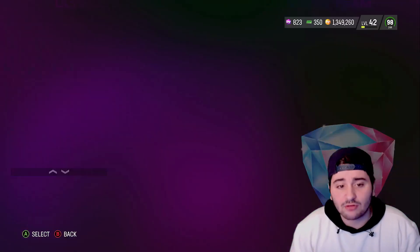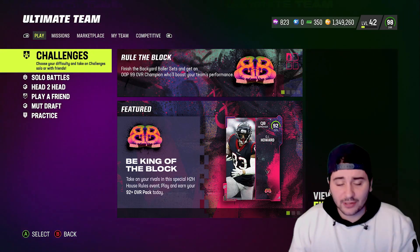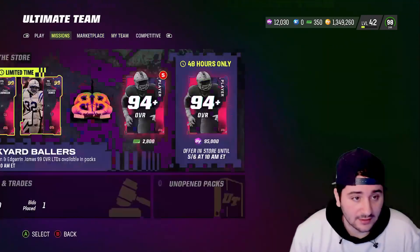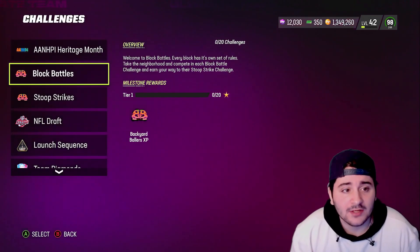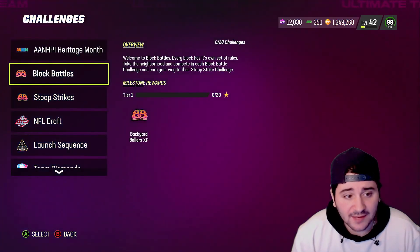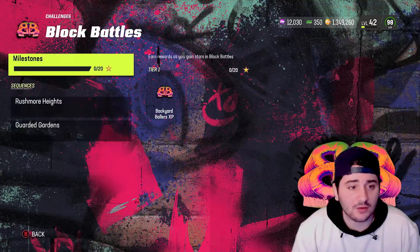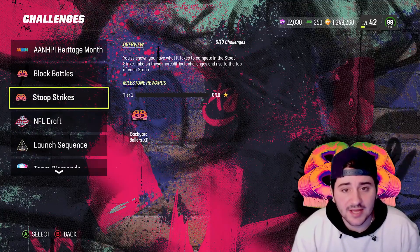Now let's talk about the best solo challenges to grind. After navigating to the solo challenges section: Heritage Month — we're not going to focus on that because the promo is disappointing. Block Beetles and Stoop Strikes are basically just Gridiron Guardian or field pass XP for the Backyard Ballers field pass.